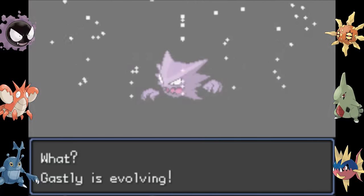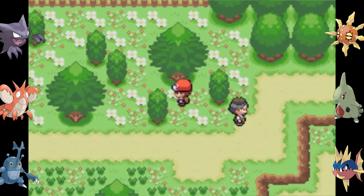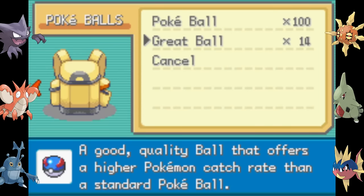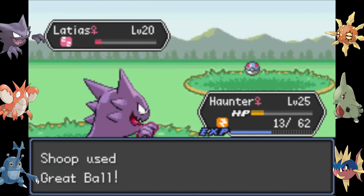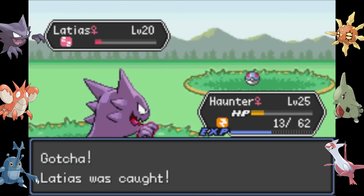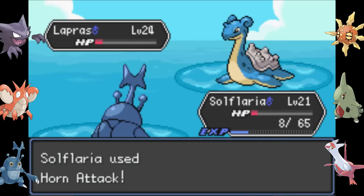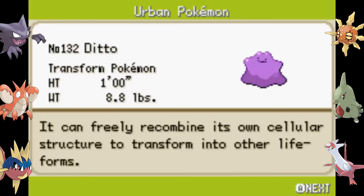I cope by turning my Gastly into a Haunter. And I also cope by finding the coolest static encounter of all time: a Latias, just sitting there ready for me to catch it. And I do, because I'm awesome and I had a metric ton of Pokeballs. But I don't stay lucky, because Lapras wants to survive on one HP. I catch a failed Mew clone in someone's basement.